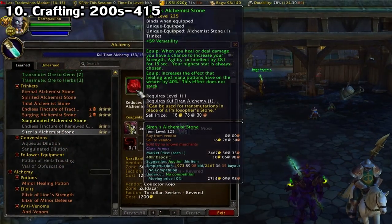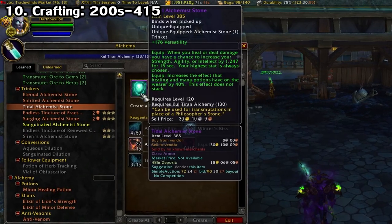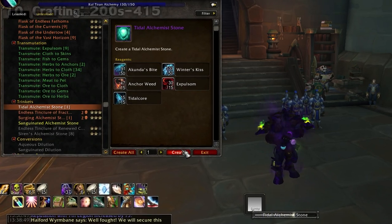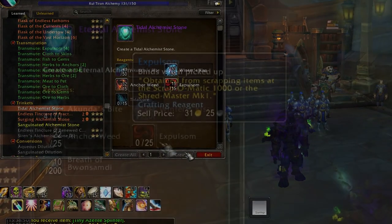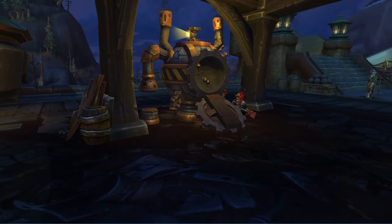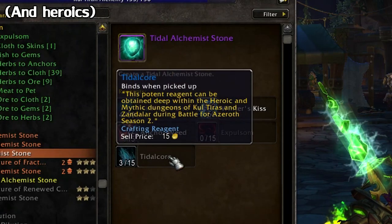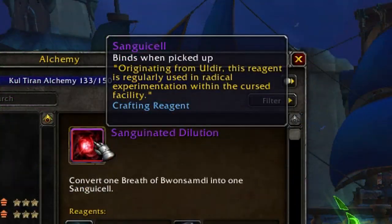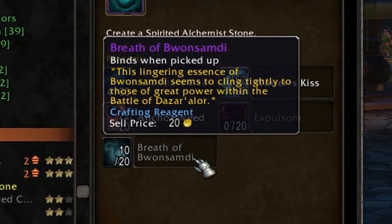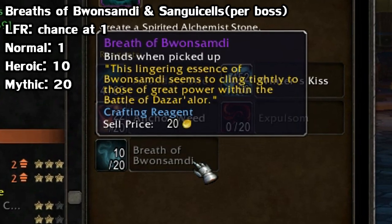Crafting is always a choice of course. I-levels range quite a bit, from the 200s to low 400s. Some materials to keep an eye out for are expulsums, which you can get from a variety of sources — the main one being from salvaging gear in your scrapper. There are also titanic cores, which you get from Mythic dungeons, Sanguicells, which you get from Uldir, and Breaths of the Dying, which you get from the Battle of Dazar'alor. The higher difficulty you run, the more you get.